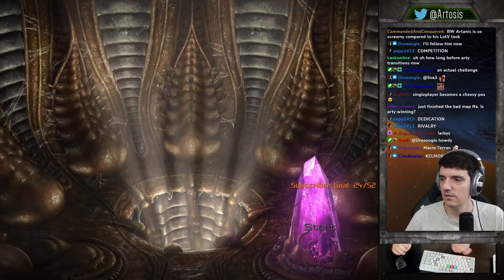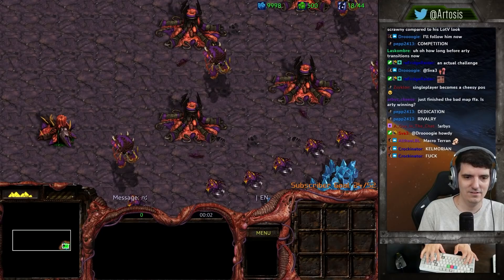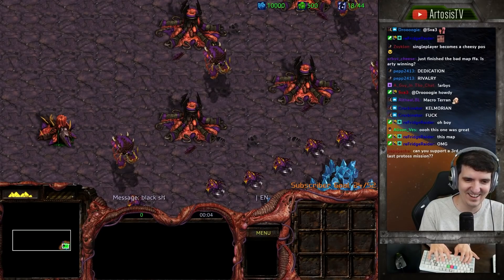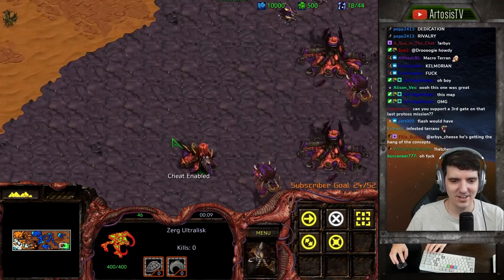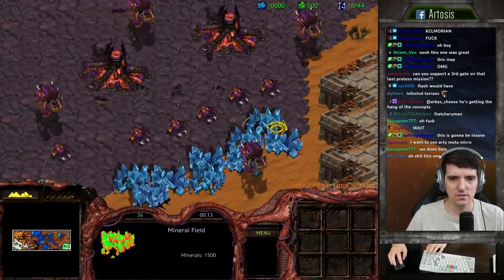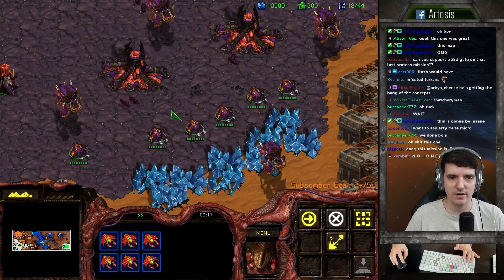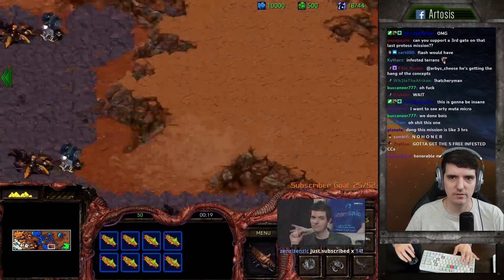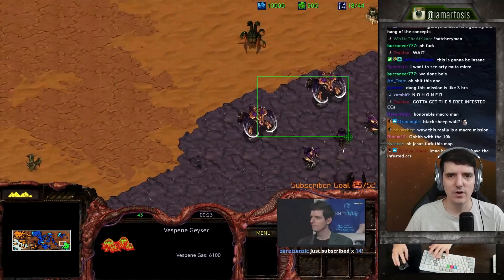So your build order here is hatchery, hatchery, hatchery, hatchery, hatchery, hatchery. Five hatch - yes. You're going to go up to nine hatch because you start out with a little bit high intro minerals, you're floating. So you just make your hatches out of everything and then drones out - but you got to make one gas.